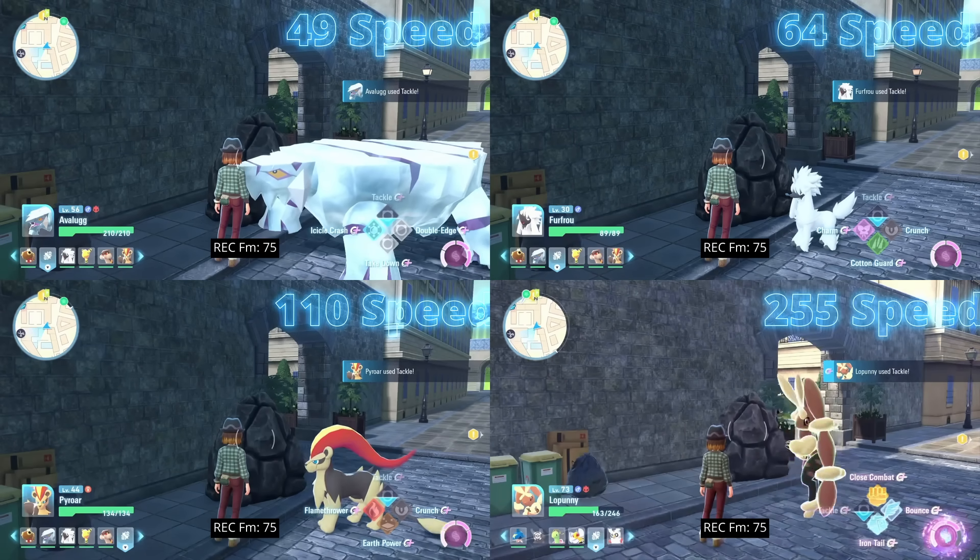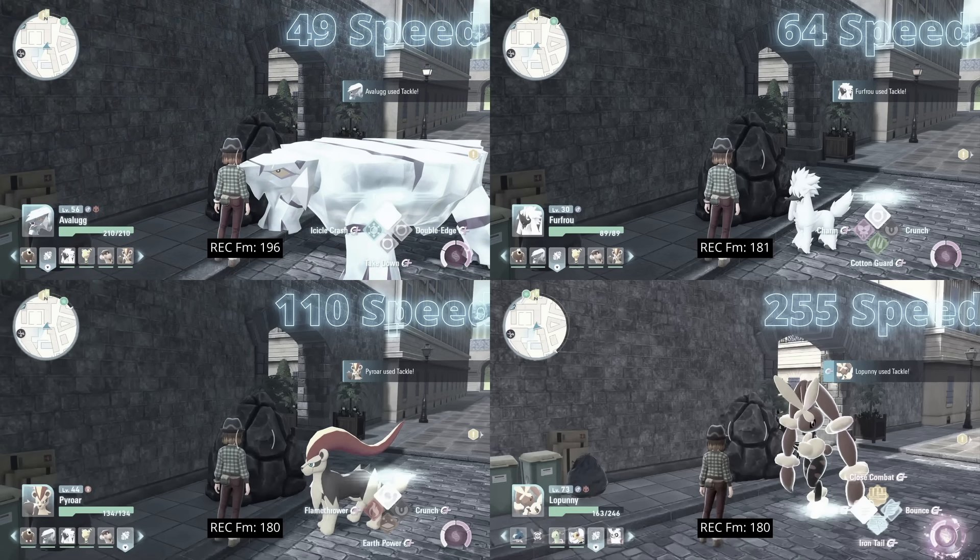When I first saw the results, I thought you just hit a breakpoint and suddenly go from four-second Tackles to three-second Tackles. Lopunny and Pyroar both took exactly 180 frames - exactly three seconds - for the cooldowns to recover. But it's a bit weird that Lopunny didn't go down two seconds if that's the case, since Lopunny is much faster than Pyroar. Avalug's Tackle took 196 frames to replenish, a whole quarter of a second slower than the others. My hypothesis: the move must have a minimum cooldown of three seconds.